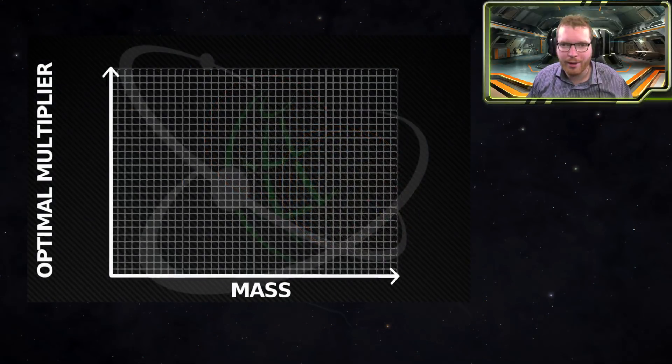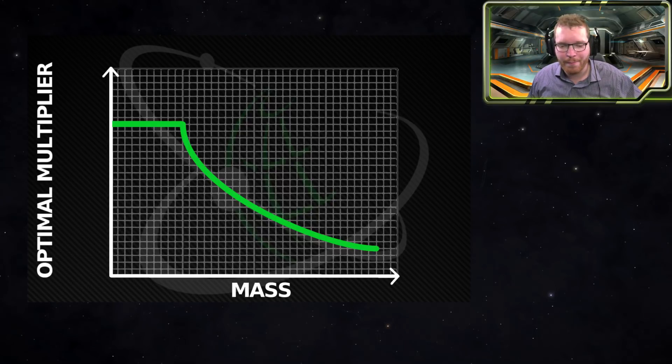If we draw this up as a graph, we can see the flat part at the beginning — that's because that's what we get under our minimum mass. In that case we no longer gain any benefit from lowering our mass any further, which is why the start of the graph is flat. After that, it seems to reduce exponentially all the way out to the maximum mass, after which it stops because it can't really go any further.